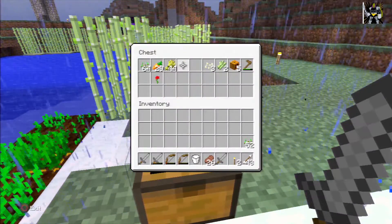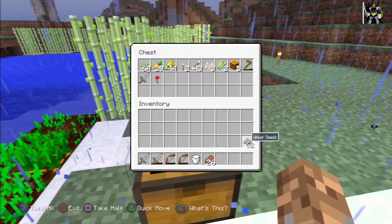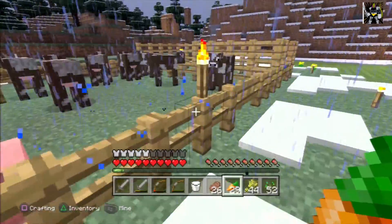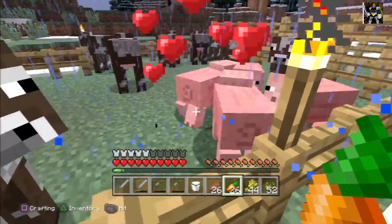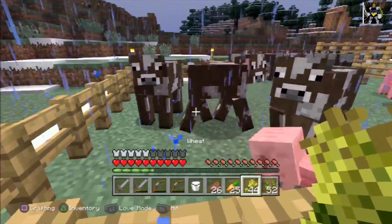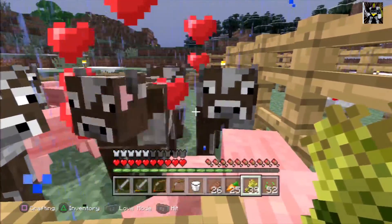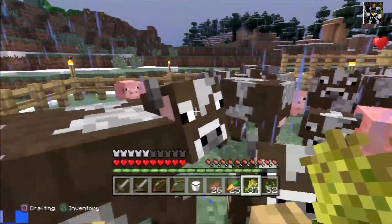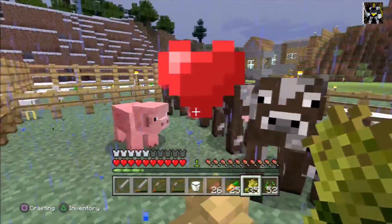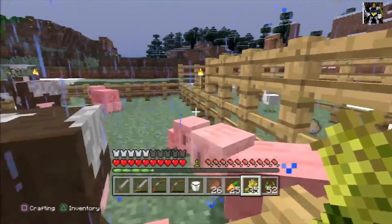Let's take some carrots and go see the animals. Feed the animals — that will give you some XP. When I make baby animals it gives you XP, so that's always a good way to go forward. Come on girls, come get some food! There's a little XP in the middle there. You've all been done — let's do the chickens.